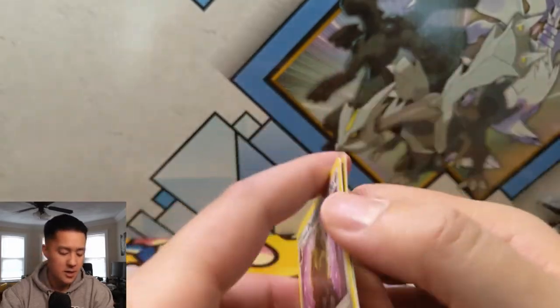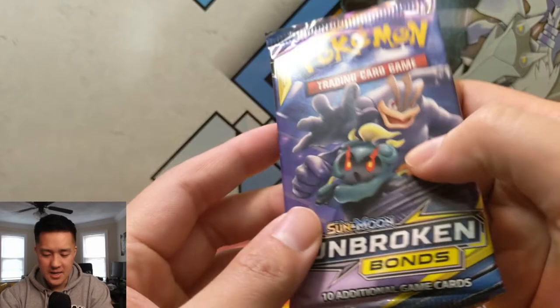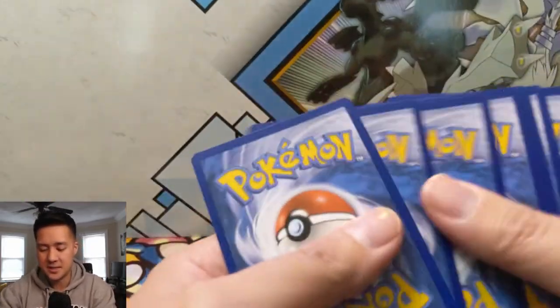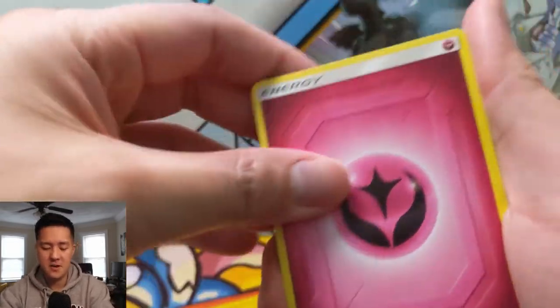A Dugtrio — not fabulous enough. We'll see if we can clutch up and hit something in our last pack. We have a Mew and Marshadow pack art. All right, this is our last chance guys.